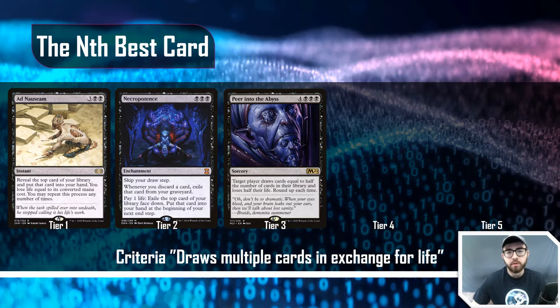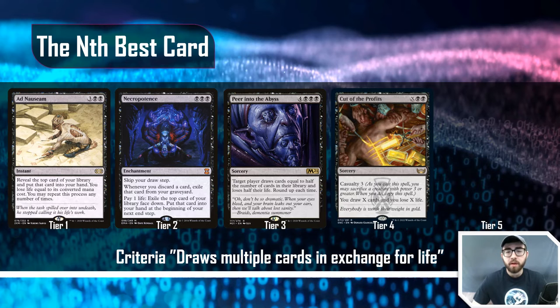Moving on to tier four, Cut of the Profits is a newer card from Streets of New Capenna — I think it should see more play.